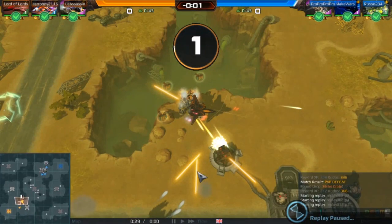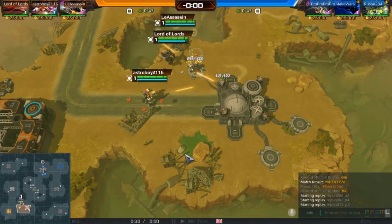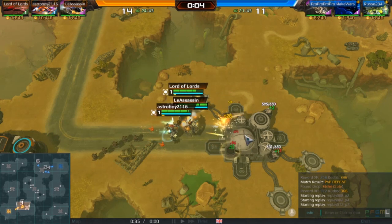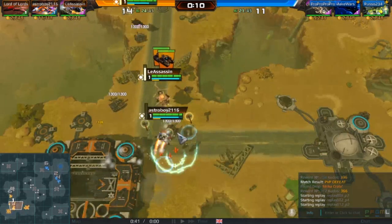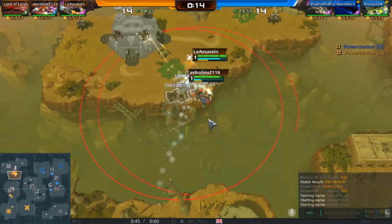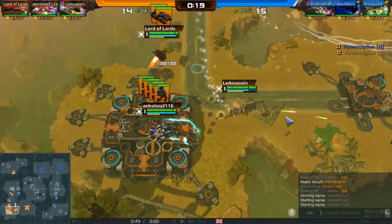So this is now a game on Bio. Pretty much the same teams — we have Lord of Lords now instead of that Timo guy, and Russo swapped in for Zanetti who had to leave. I knew it was Bio beforehand since we were in a custom lobby, so I changed one unit in my loadout — instead of Longhorn or something, I swapped in Boomers.